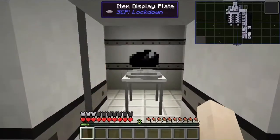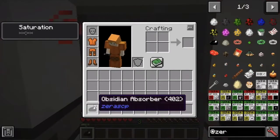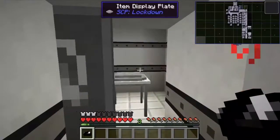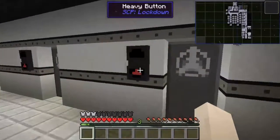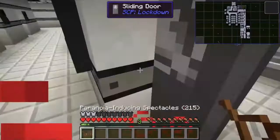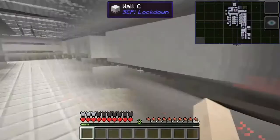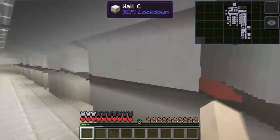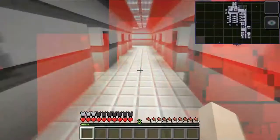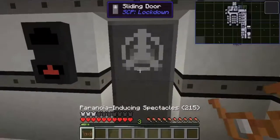Next up we have the Obsidian Absorber, SCP-402, which absorbs liquids and creates force. The next SCP is my favorite of this mod, which is the Paranoia Inducing Glasses, SCP-215, which has a really cool effect where it makes everything kind of blur, similar to the SCP Maw — the SCP game.